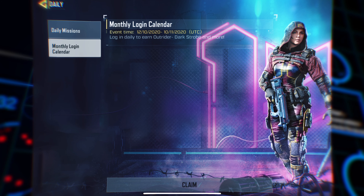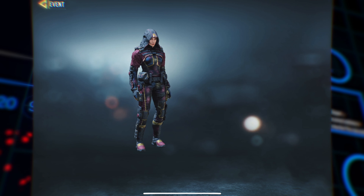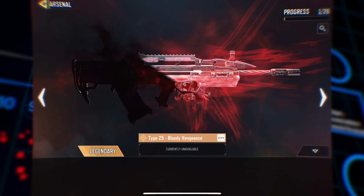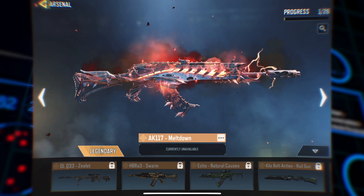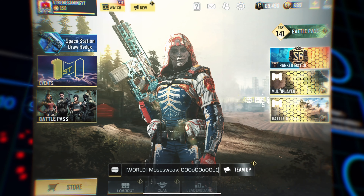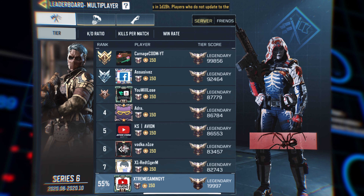Going back to events featured, there's techno geek and cranked up. Seasonal is the same, no changes. Daily tasks have been updated, and on the 24th day you will get the outrider dark stroke — it looks beautiful. Regarding the arsenal, it shows how many legendary weapons you own. I just have one weapon out of all these — I don't spend money in this game — just the Man-O-War. Arctic Outrider and Man-O-War are the other two things.